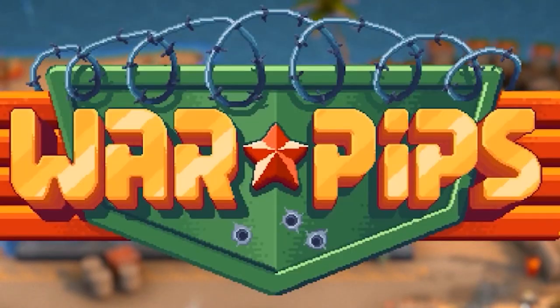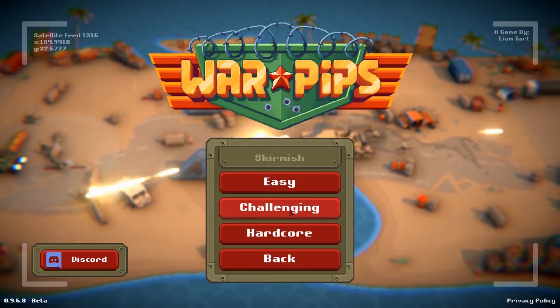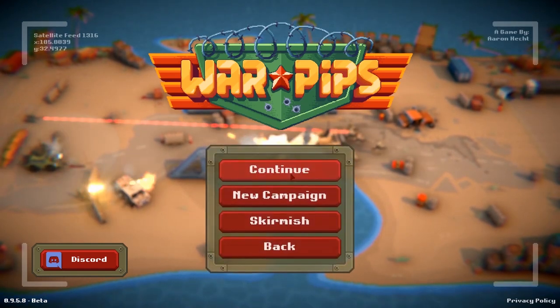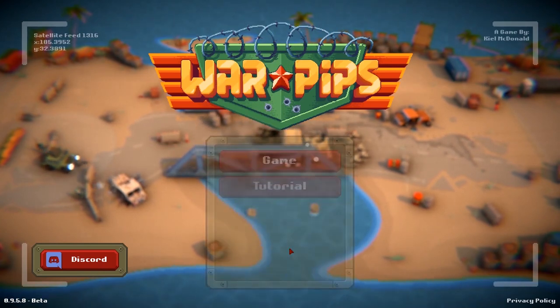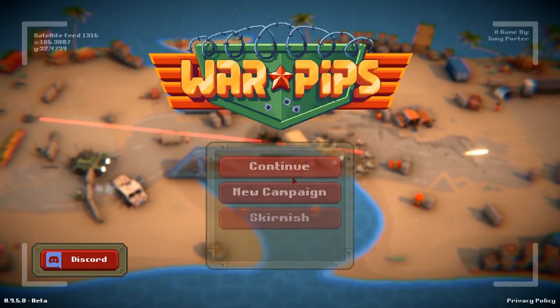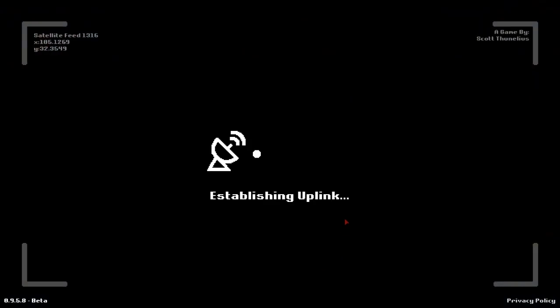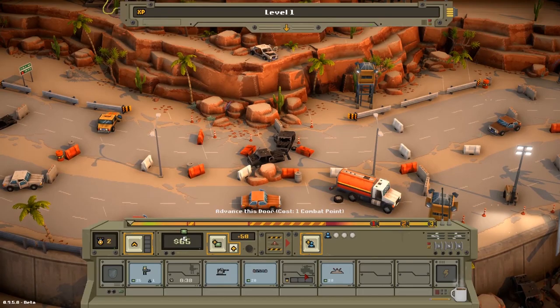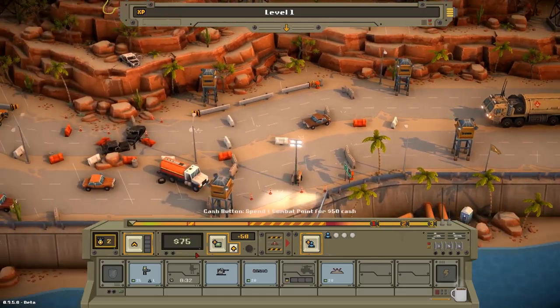Welcome back to War Pips. What we're going to do is show you a challenging skirmish to show some of the vehicles before we jump into the campaign. This is my favorite game out right now, I'm absolutely loving it. We'll do a challenging skirmish because challenging oftentimes gives us vehicles. For three command points I can get a vehicle — that's going to be the first thing I want to do.